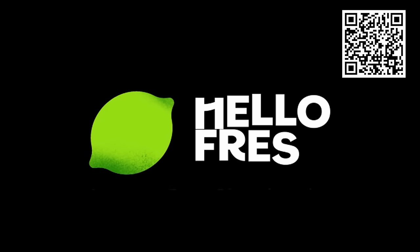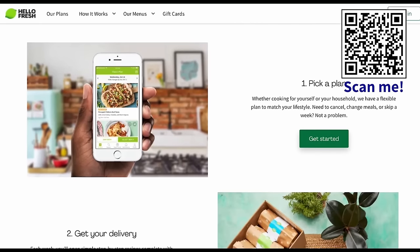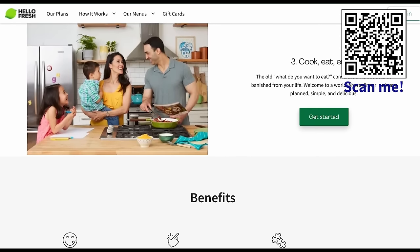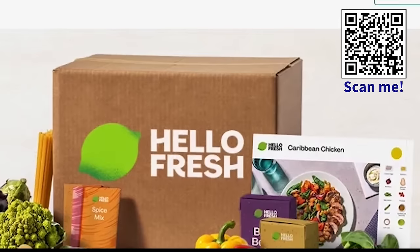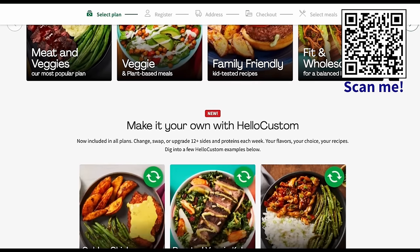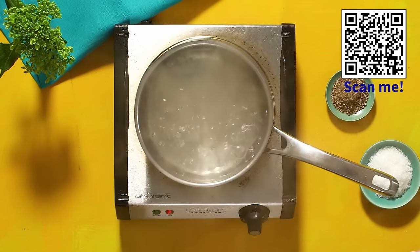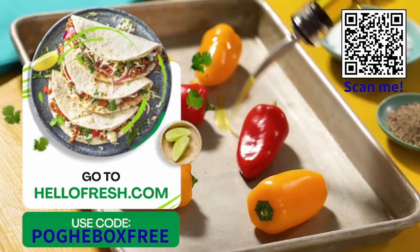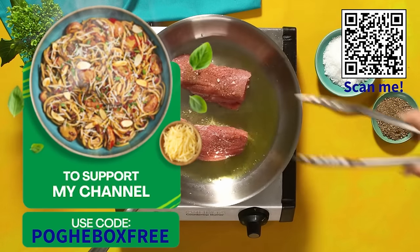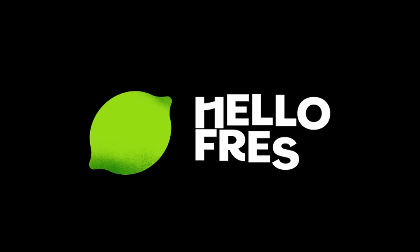Today's video sponsor is none other than HelloFresh, America's number one meal kit. HelloFresh is here to kickstart a new year of nutritious and delicious recipes and beat the morning blues with free breakfast — when you join HelloFresh, you'll get free breakfast for life while your subscription is active. They've also upgraded their menu to now offer 45 plus dinner options and more market items to suit your healthy lifestyle. Their 15 minute recipes have saved me many times after a long day of work or the gym. Click the link in the description or use my code to get free breakfast for life, one item per box while the subscription is active. Thank you HelloFresh for sponsoring.